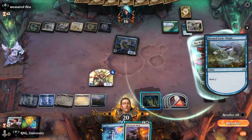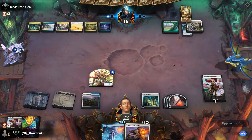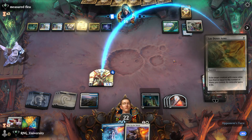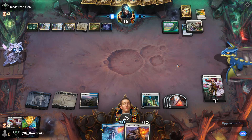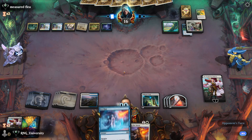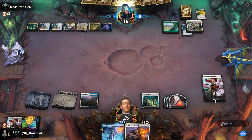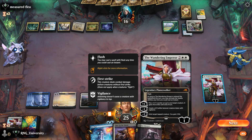There we go — I am the Emperor of Kamigawa, and I will protect my people. Lay Down Arms to this. This control game is going to be very dry and I have to hold out this counterspell for a long time. Up the Beanstalk is so good, and I did not draw the removal I have against Up the Beanstalk — Destroy Evil. Faithful Absence isn't it, it's the other version.